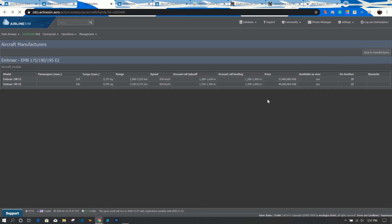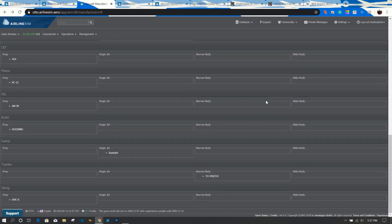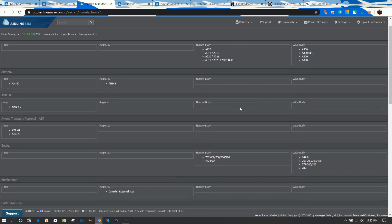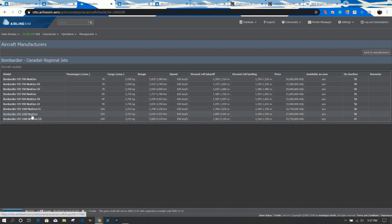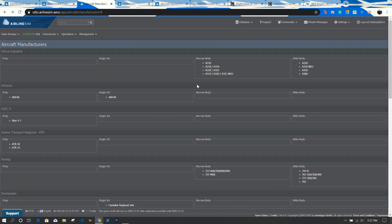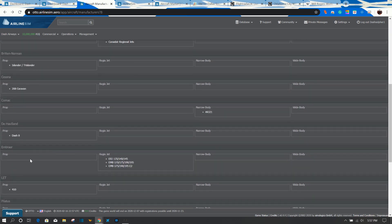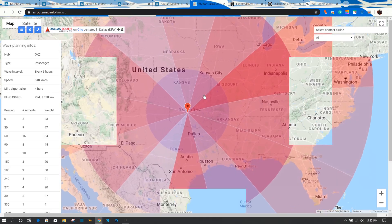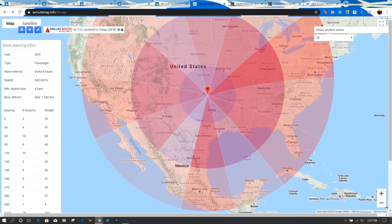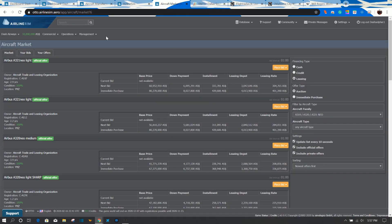You also have the CRJ series, which I don't recommend all that much either, though they are profitable and will make you money. In this case we're going with jets. Props are also an option — Oklahoma is in proximity to some good cities, and when our connections get ramped up, we'll probably use regional jets or props for short hops.